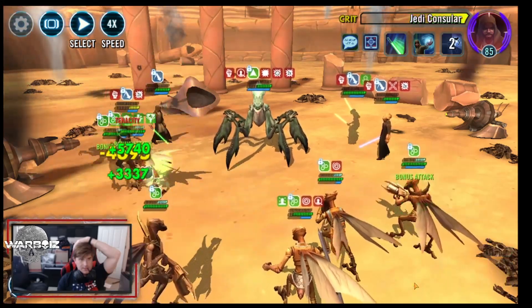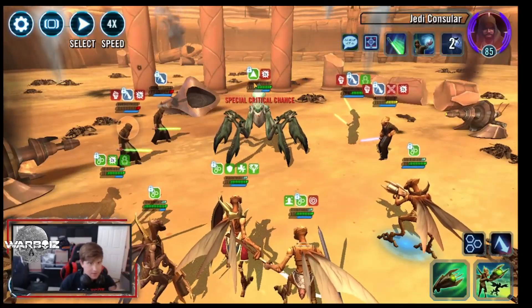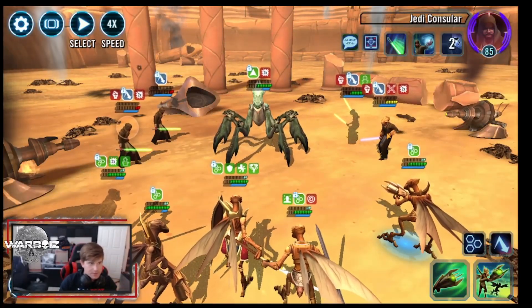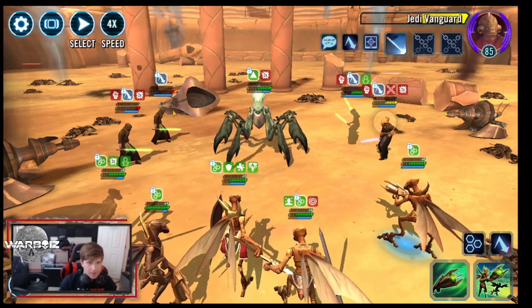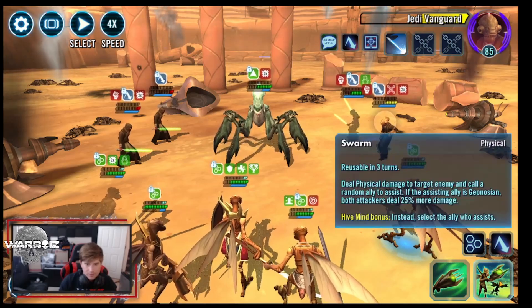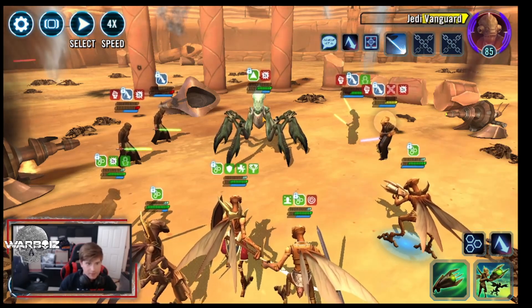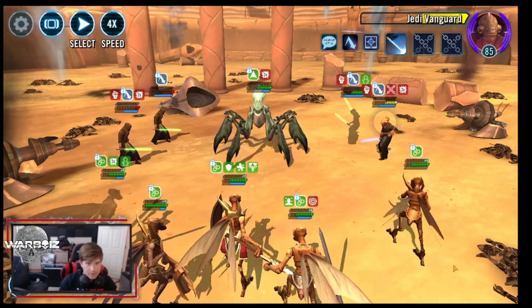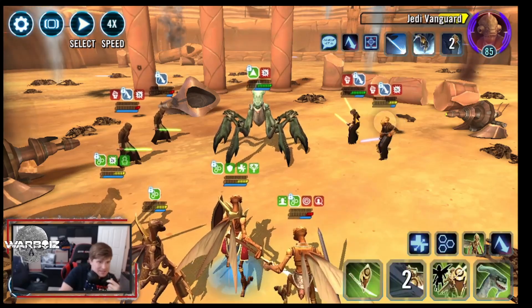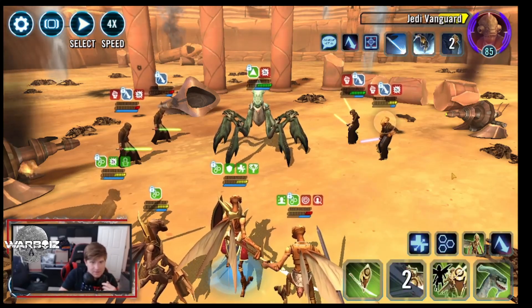We survived but we lost one member — we can still win this. He's got ability block right now which is good. We don't want the Acklay going before Brood Alpha, so we are going to do one more over here. We have to do this right now.